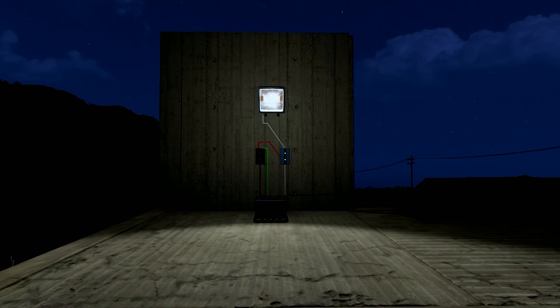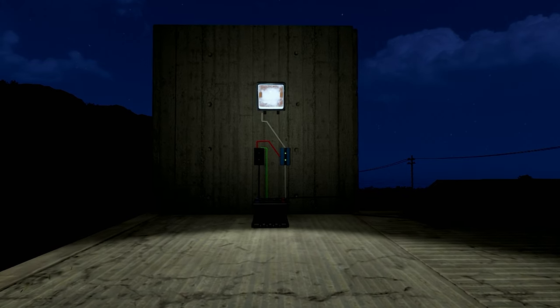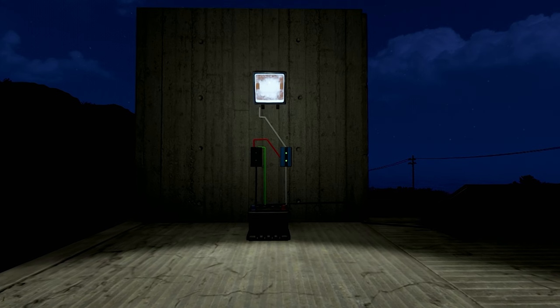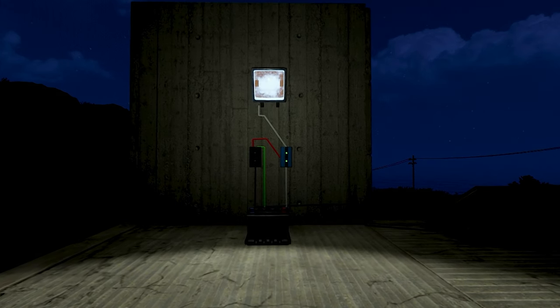But once it turns night and the solar panel stops receiving sunlight, the magic happens. Because there's now no power being sent to the branch, the power flow to the blocker is null, meaning the blocker's path is released, allowing the battery to send electricity through this item to turn on the lights.